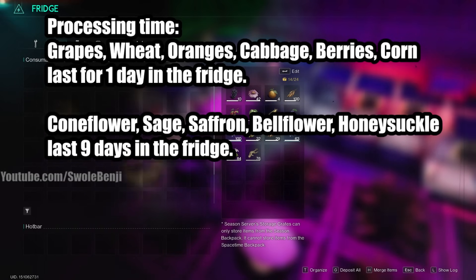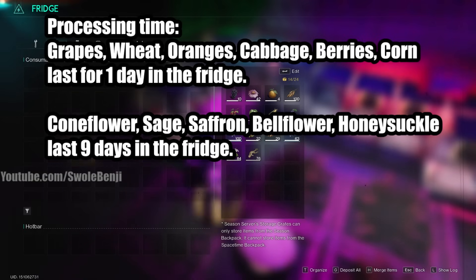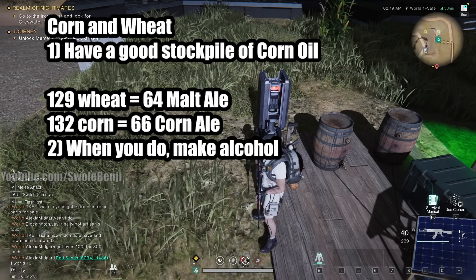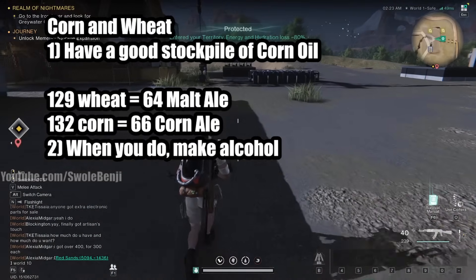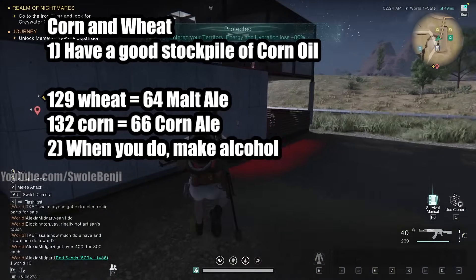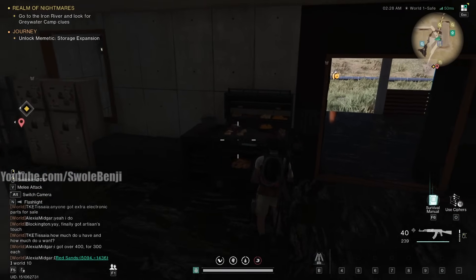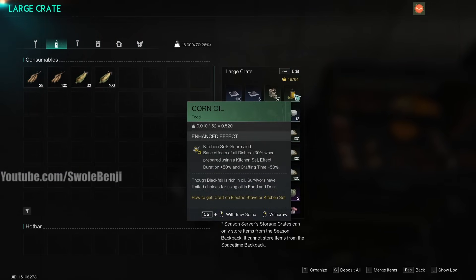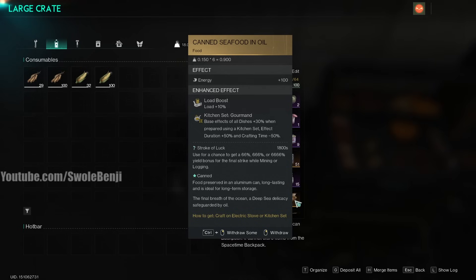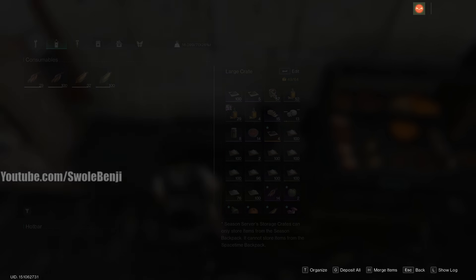Grapes, wheat, oranges, cabbages, and berries last one day in the fridge. Coneflower, sage, saffron, bellflower, and honeysuckle last nine days in the fridge. First we'll start with the corn and wheat — you should always have a good stockpile of corn oil because you're going to want corn oil to make sardine cans, which is the canned seafood, the mining food buff. So you get a 66% mining yield sometimes. Corn oil is needed to craft the canned seafood and oil, which gives you a chance to get a yield bonus when mining or logging.